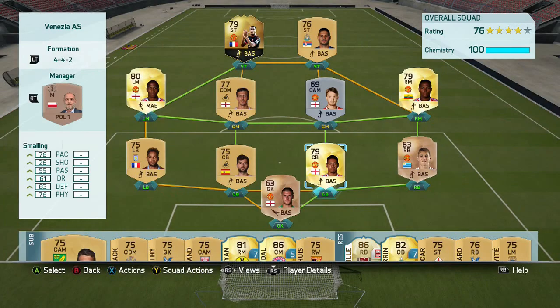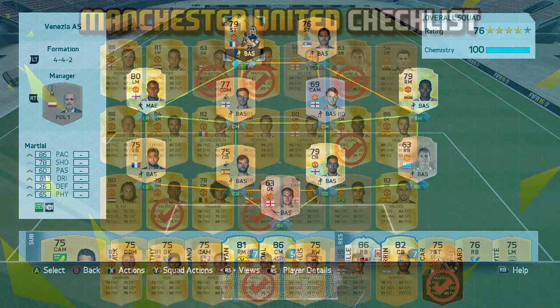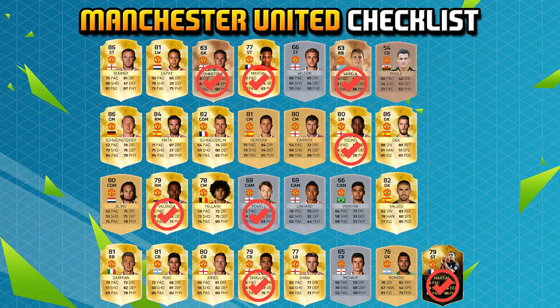Smalling is now in the team. That's the end of this episode - at the minute Martial's six games, nine goals scored. It's been a good episode: three games played, three wins, the team's coming along. Here's the checklist on screen now, and we're getting a few of the names down. Hopefully you have enjoyed - let me know any improvements in the comments as always.